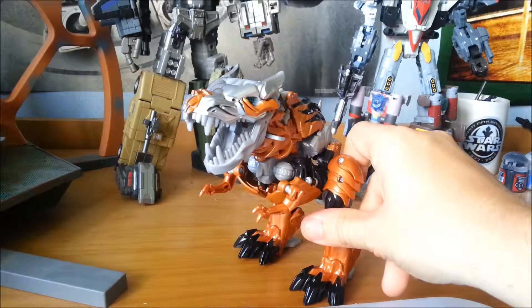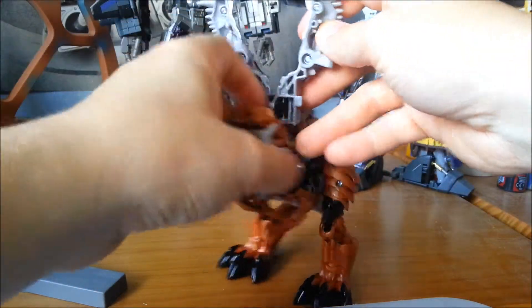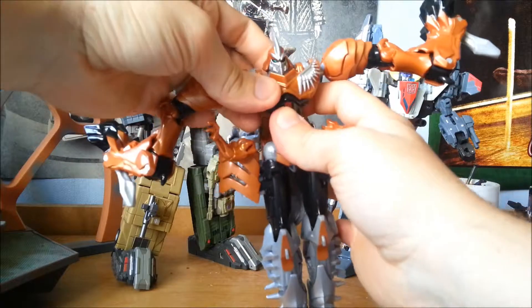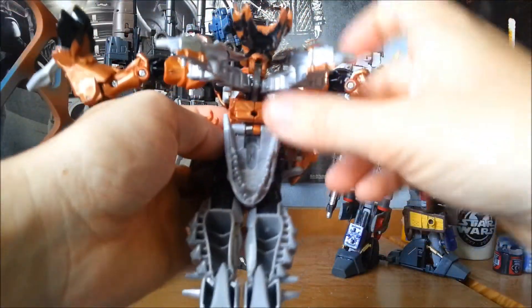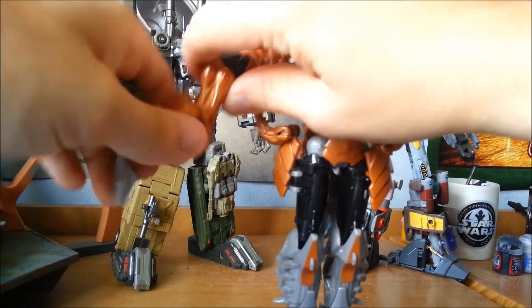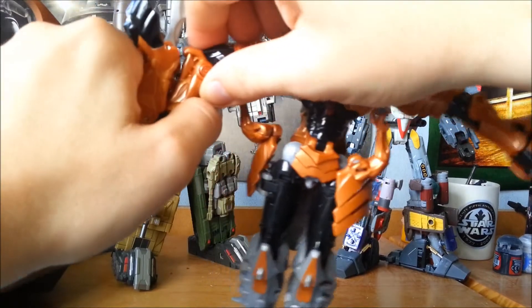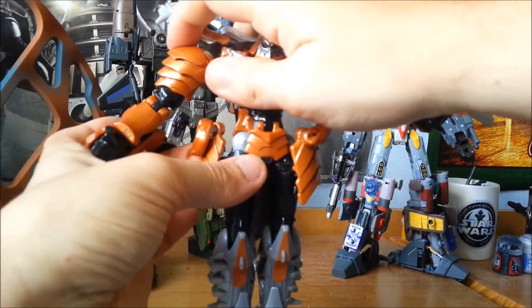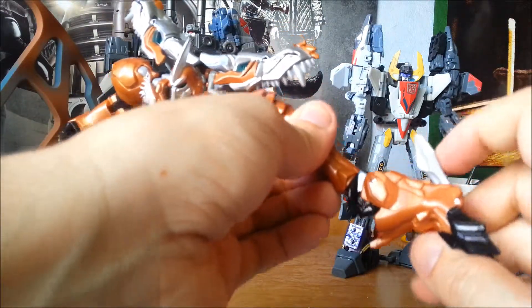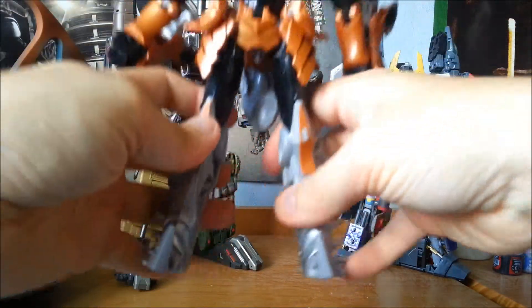Grimlock's transformation is very similar to Evasion Mode Optimus Prime's — complex but satisfying. Split the head and refold it all the way back, spread this whole thing out and reveal the elite legs, clamp down the chest, come to this mess of stuff at the back, fold the whole thing up and pass the hump between the two shoulder pads. Coming to the arms: un-peg, spin it around, fold away the stabiliser, and peg it into the forearm. Move the dino arms out of the way and peg the chest into the legs. Do the same on the other arm — out, spin, fold, and peg. Un-peg the legs, fold out the feet, and you're more or less done.